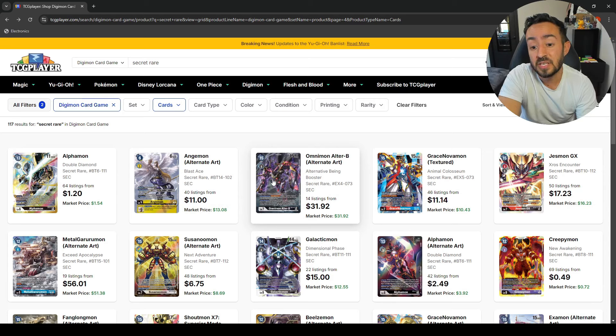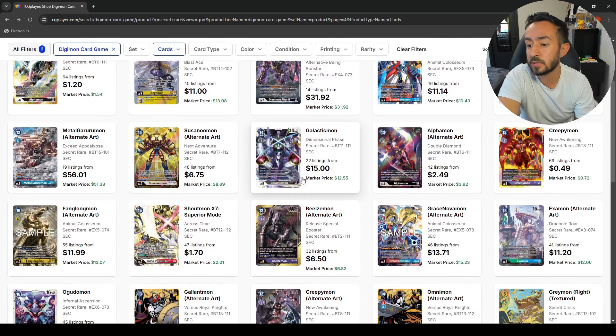The altar B spiked up — alternate art is 32 bucks. I think it was lower before, but it was used in the OmniMon deck so it went back up. YourMind alter is 11 dollars.